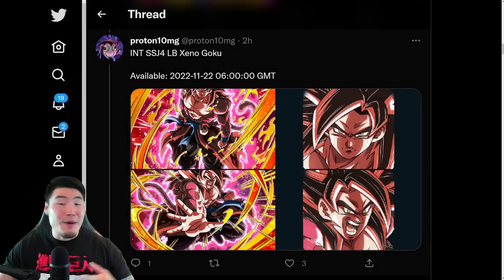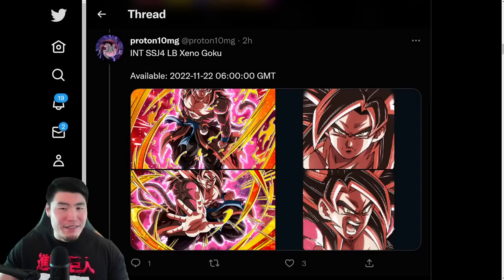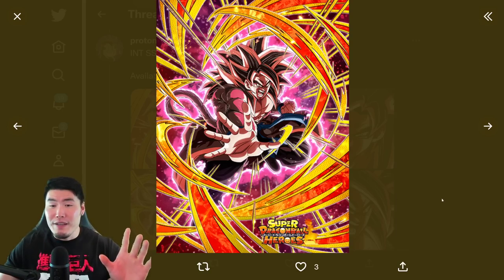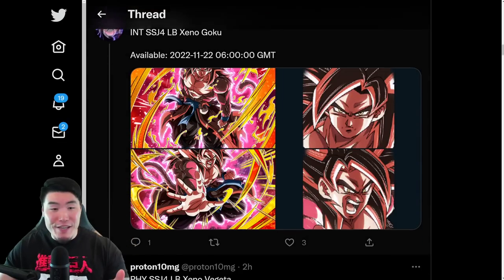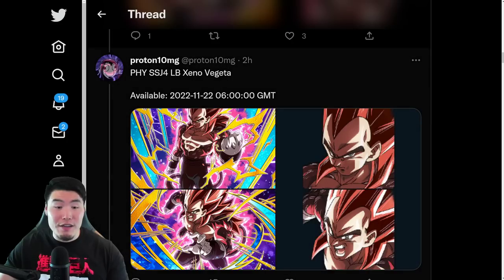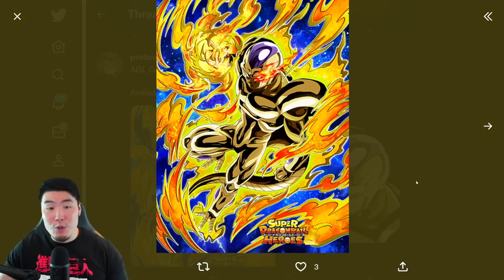In my opinion, the SSR Art looks a lot better than the TUR. The TUR looks fine — it's good card art — but the SSR just looks a lot more badass. Anyways, that's the Super Saiyan 4 Goku. We also have the Super Saiyan 4 Vegeta SSR and TUR, and we have the AGL Golden Metal Cooler.